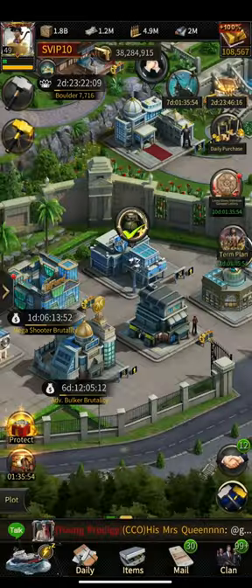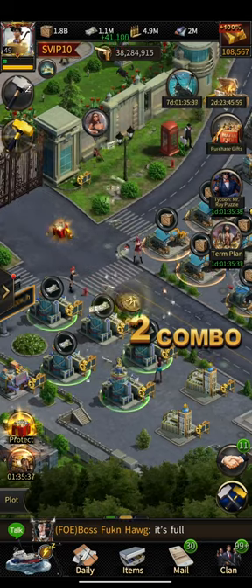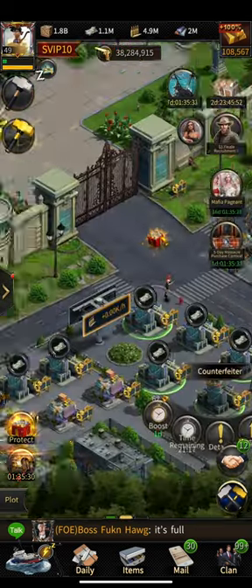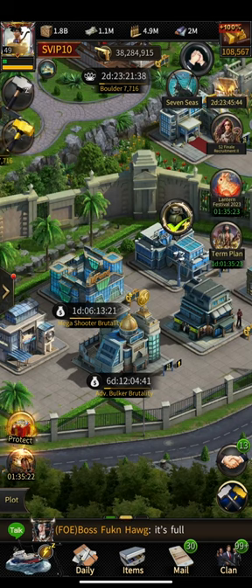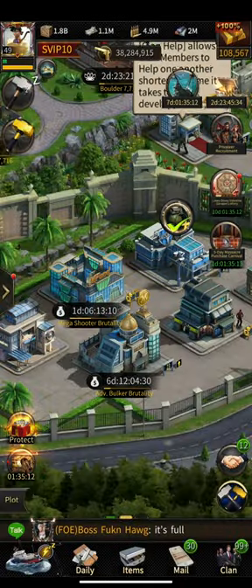I definitely recommend doing lots of investment in the Hitman Agency. The best way to do this is to quickly get to Elite 5, upgrade your Hitman production building to Elite 5, and then you'll get tons of Hitman coins that will help you do a lot of Hitman investment. Apart from this, building power is also a very good way to get power without training any troops.